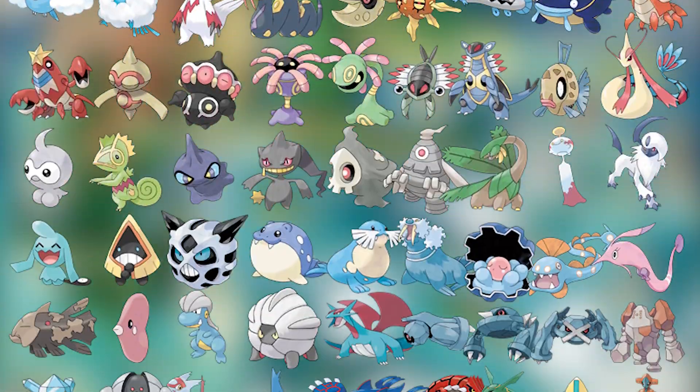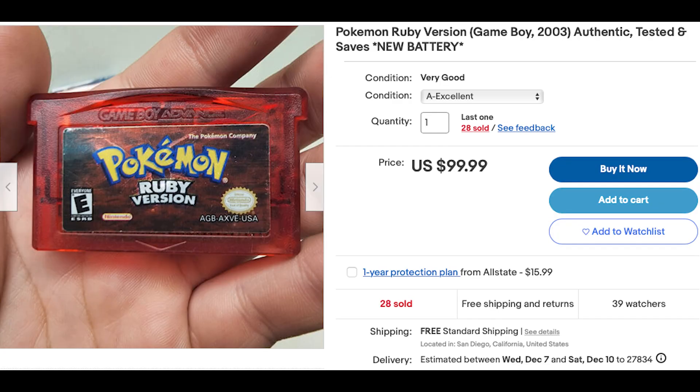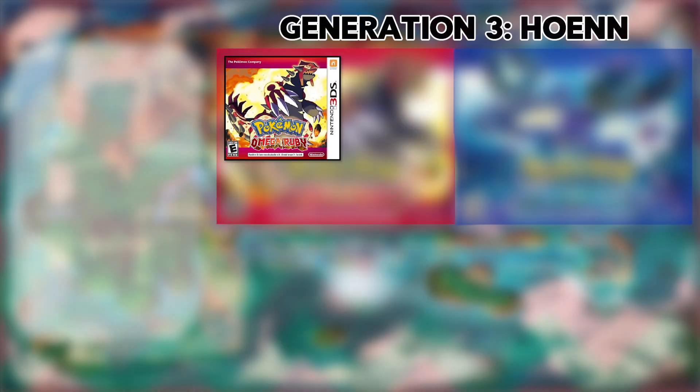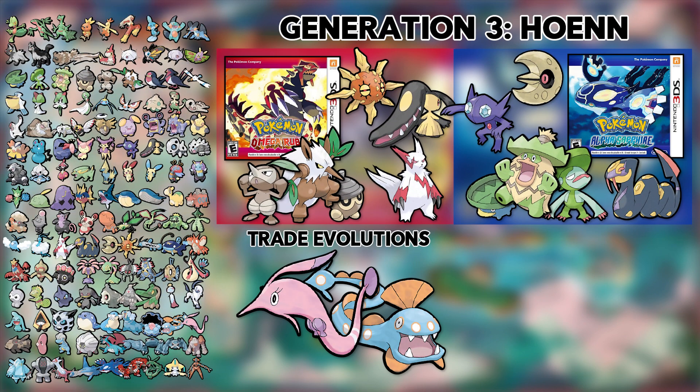Generation 3 has 135 Pokemon that are all in the Hoenn region — the worst region. Of course, you always have the option to complete the original Game Boy Advance games, but this is by far the most complicated and most likely the most expensive option. In my opinion, the best way to get the Generation 3 Pokemon is to get a copy of Pokemon Omega Ruby and Alpha Sapphire. With just those two games, you can get pretty much every Generation 3 Pokemon: the Legendaries, the Trade Evolutions, and even the mythical Pokemon Deoxys is just available for you to catch.